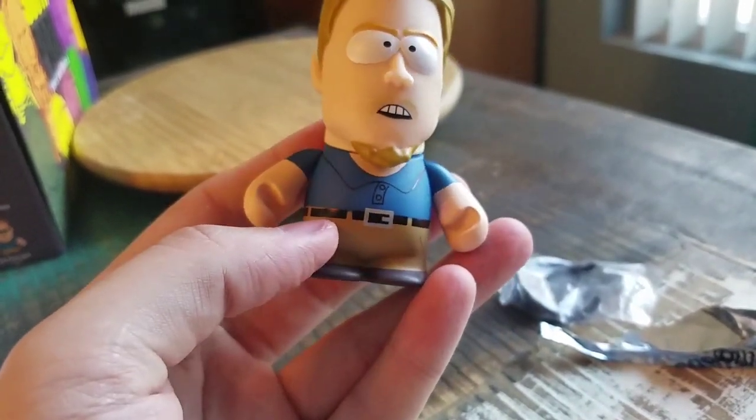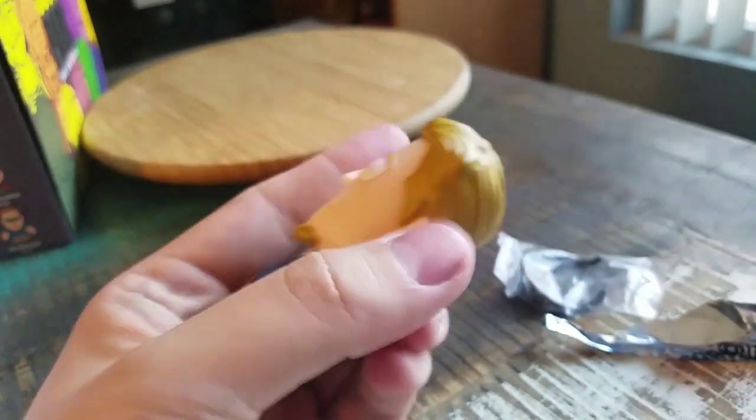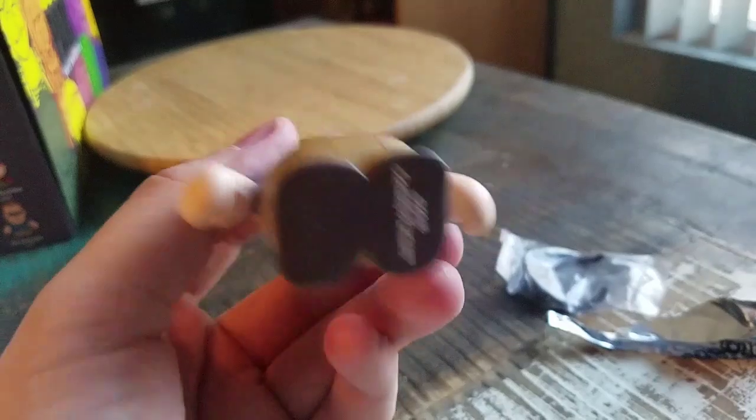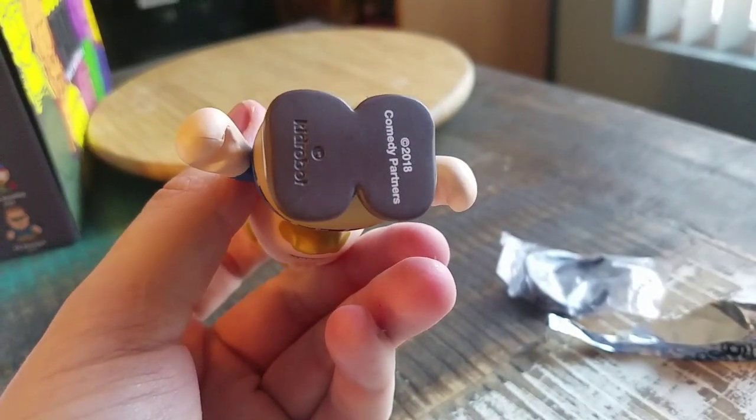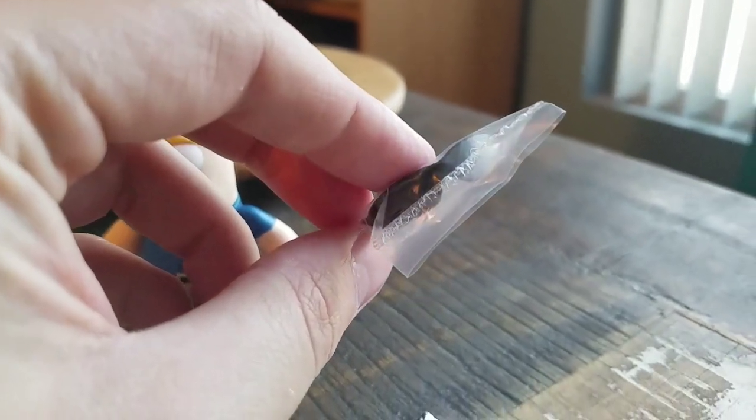He's just got like a button-up polo kind of shirt. His pants, and his shirt's all tucked in and everything. The Kid Robot Comedy Partners logos. And he just has his little black shades, so I'll pull them out so you guys can see him put together.